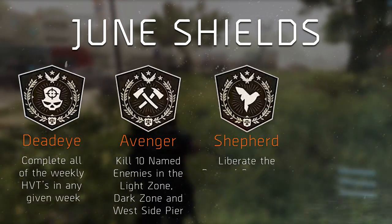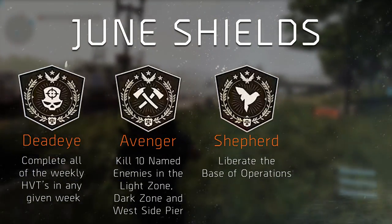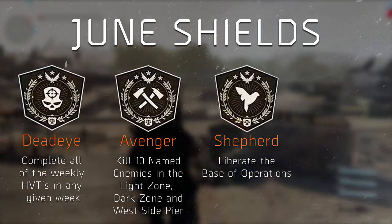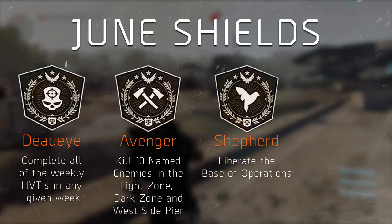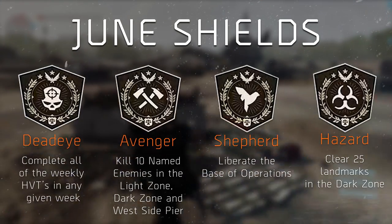The third one, Shepard, requires you to unlock the Base of Operations. This one is retroactive, meaning that this will complete once you log into the game, assuming that you actually unlocked it of course. And the fourth, Hazard, requires you to clear 25 landmarks in the Dark Zone.